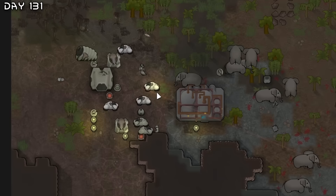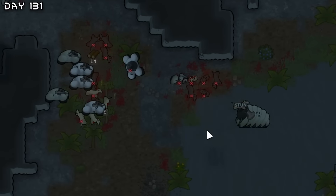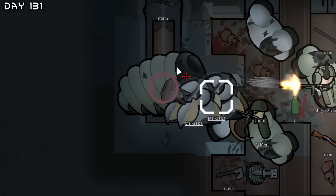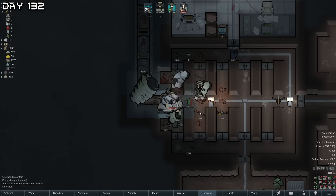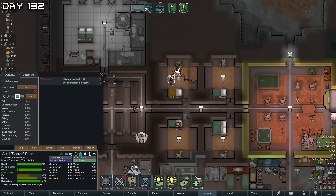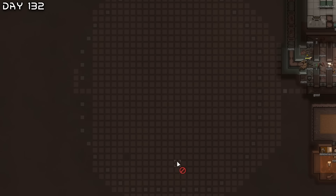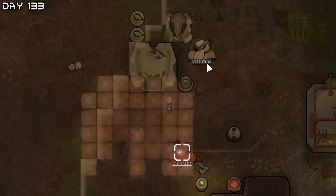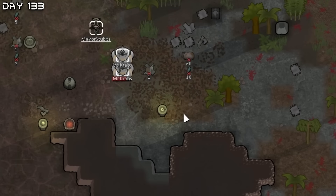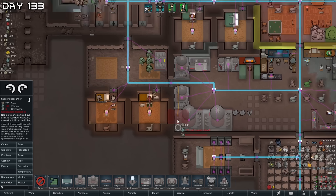Good shot. Now all we need to do is wait. They're all dead — only the turrets left. Sacred is pregnant, good to hear. We've got three kids coming in and one prisoner. I've also planned out a new kill box — it's very big but not as big as my usual one. The tunnelers will mine it all out and we should be good to go. The mech cluster has finally been defeated, high mech tech has been researched. I saved a prisoner to become a paramedic — we'll need to construct a subcore rip scanner.